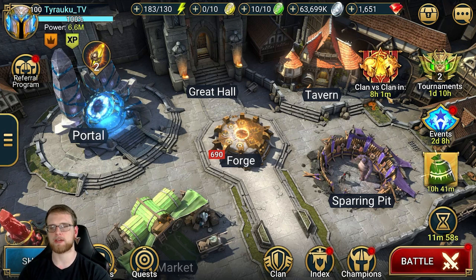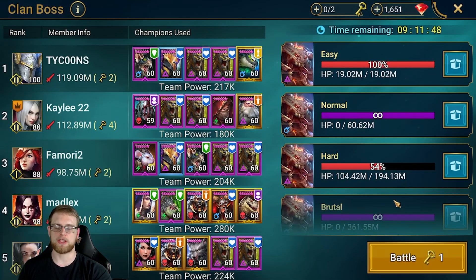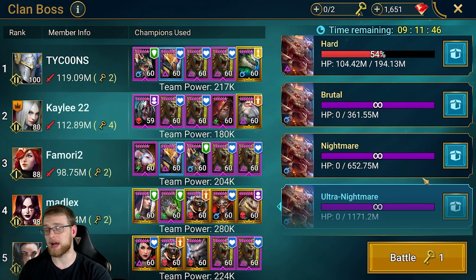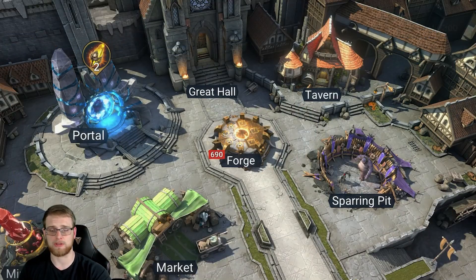Now the next tips and tricks I'm going to give — a lot of you probably know these, but it's actually kind of surprising how many people don't. My favorite one was put in the game a long time ago and I'm kind of surprised how many people don't know about it — that is the clan boss exiting the battle and saving your keys.